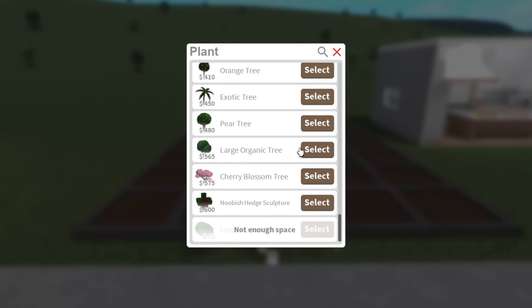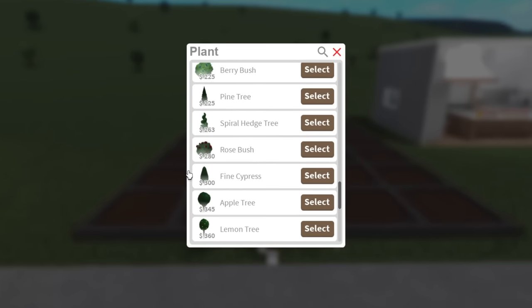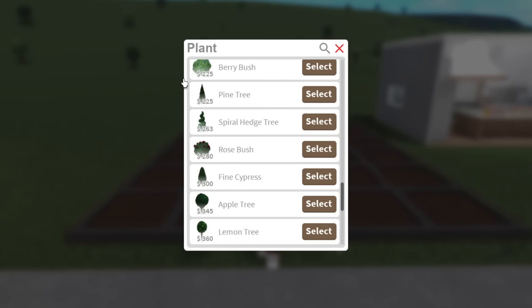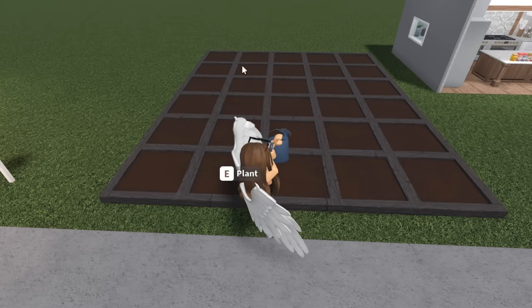You're going to find the most expensive plant that you can access. So let's say Fine Cypress is the one you have unlocked and everything below it is locked — do that one. If Pine Tree is your last unlocked, do the Pine Tree. I'm going to do the Lemon Tree, and you're going to do this for every single planter.